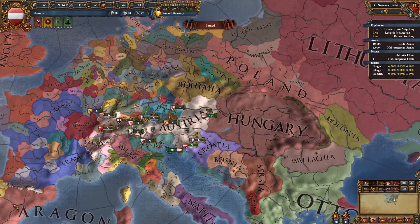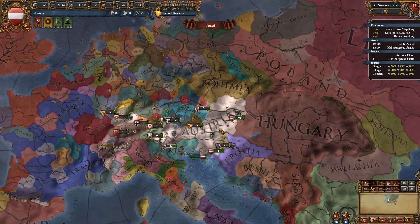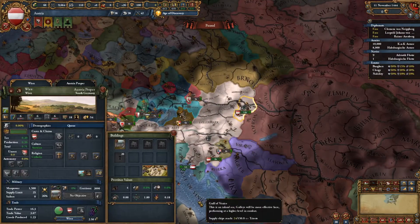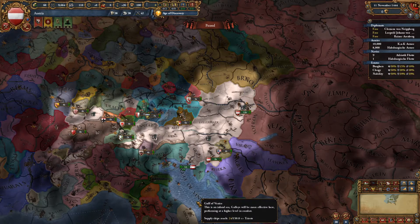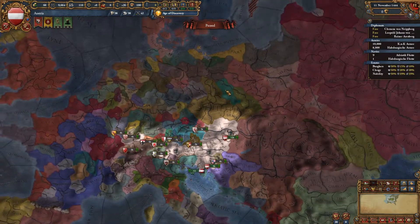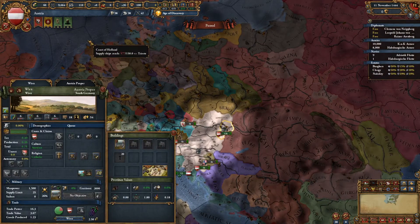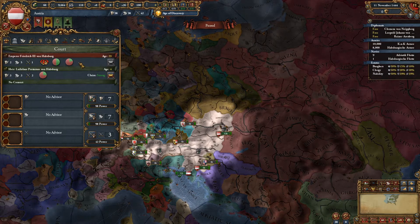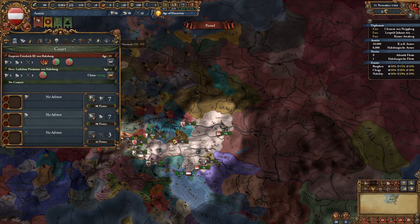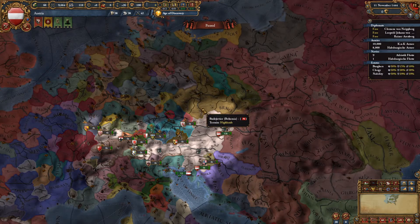Hello everyone and welcome back to Europa Universalis 4. I'm Lerd Format and here we are with an updated early game Austria guide. When I say early game, I mean before like 1500. This is not a late game guide — some of the stuff later game I can't really give great advice on because it will be very different based on how your game evolves. What I can do is get you a pretty large empire by 1500 if you play it right.